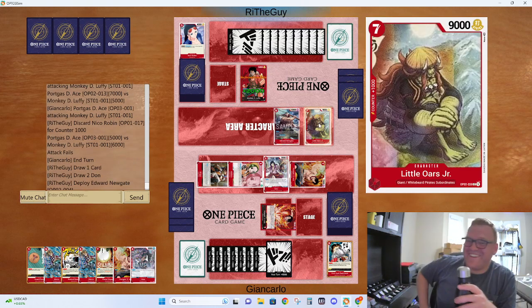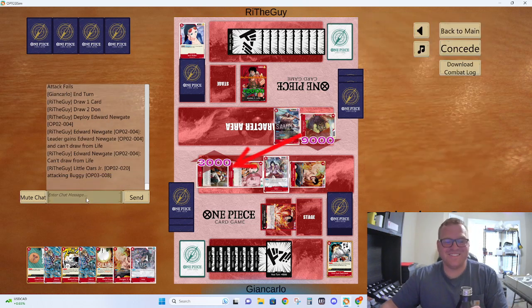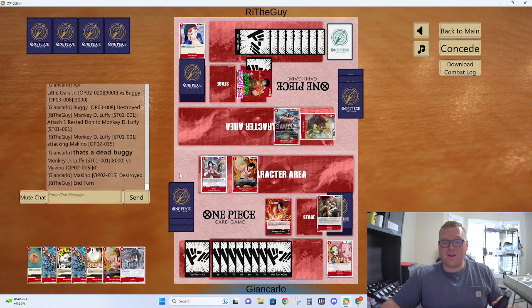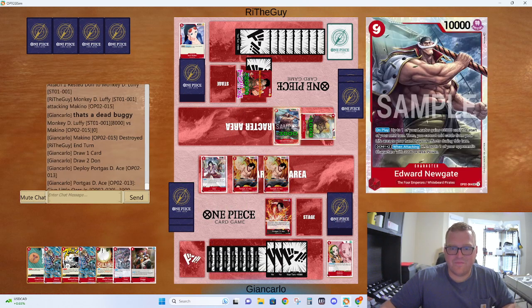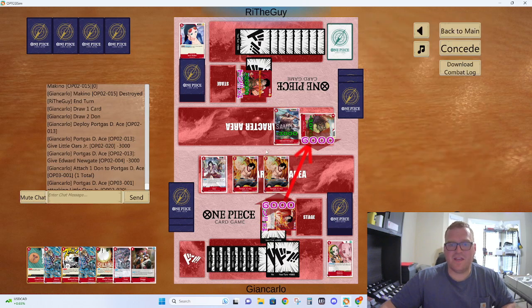9 — motherfucker! This dude's a legend! How's he doing it? How? Little Orr's into Buggy. That is a dead-ass Buggy. He's smart — I like what he's doing here, he's playing smart. This is a 6. It's really hard for our leader to attack here.